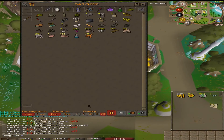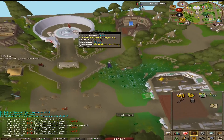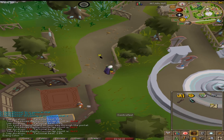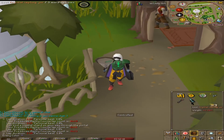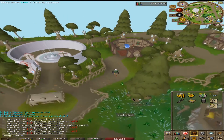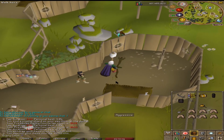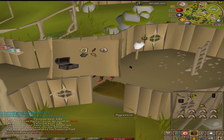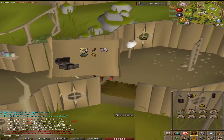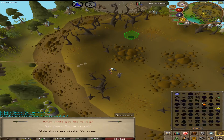As I'm doing some agility, I see a crystal impling on the map. We know what we're gonna do — we gotta grab it, of course. Crystal impling — what can we get? An elite clue scroll! Thank you very much. Here's the elite casket from the crystal impling. Pretty standard — some good alch items, I like the blood rune. Not terrible.